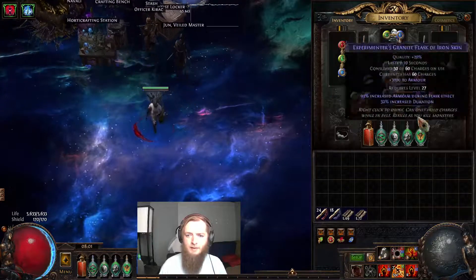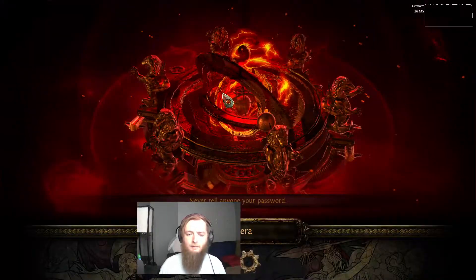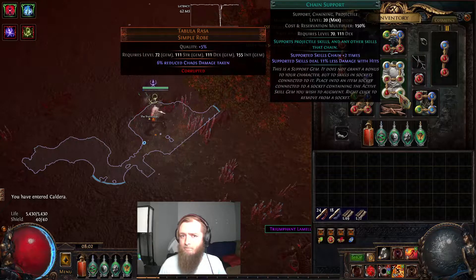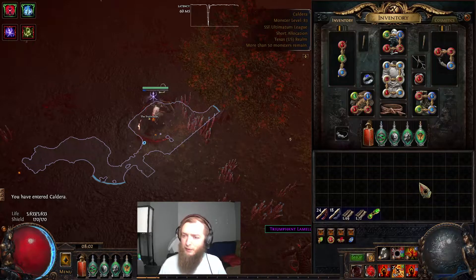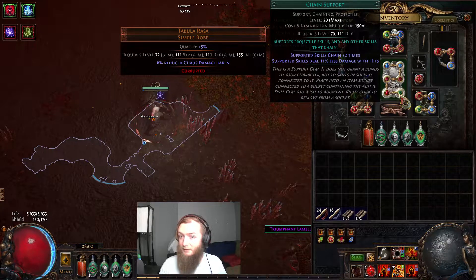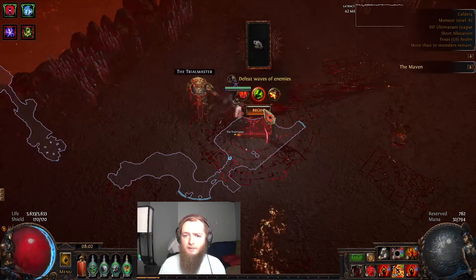That's all the changes on the character. I'm going to show how it's currently performing at Ultimatum. I'm swapping out Chain when needed for Controlled Destruction, which is requiring me to gem swap because I'm trying to level Controlled Destruction. This wouldn't work if I wasn't using a Tabula — I could be swapping in Swift Affliction instead, but that's fine.